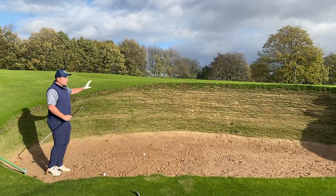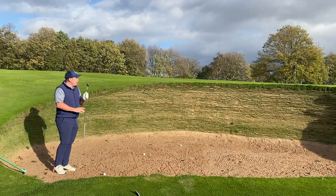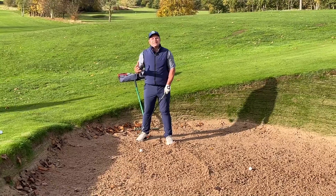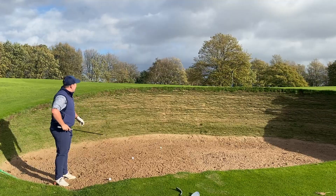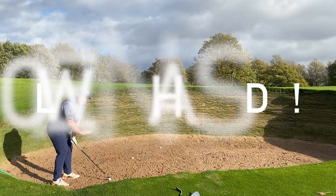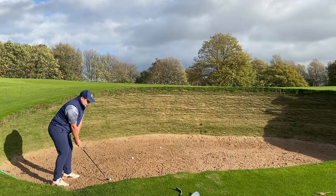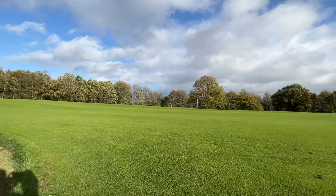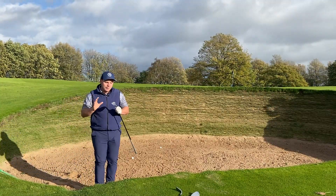When you're in one of these bunkers, yes there's a horrible big lip in front of you, but I've got a 50 degree wedge here. If I open this face up there's still plenty of loft to get out of this bunker, but it's still strong enough to get to that back flag. Opening the face activates the bounce even better, so I'm going to open the stance up, lower myself into the sand, and lower my hands — that means the loft I've opened is now going to point at my target. Taking a nice long swing, you can see we've gone all the way to that back flag with loads of spin, and we haven't gone anywhere near the lip.